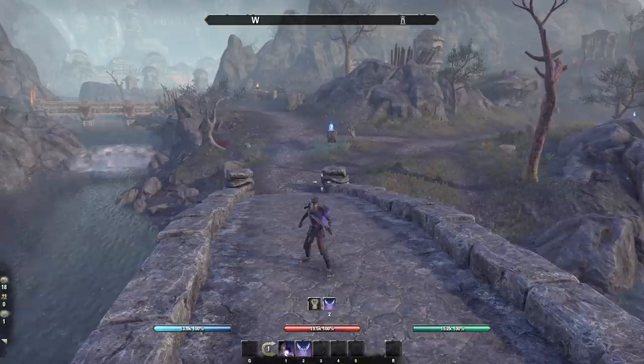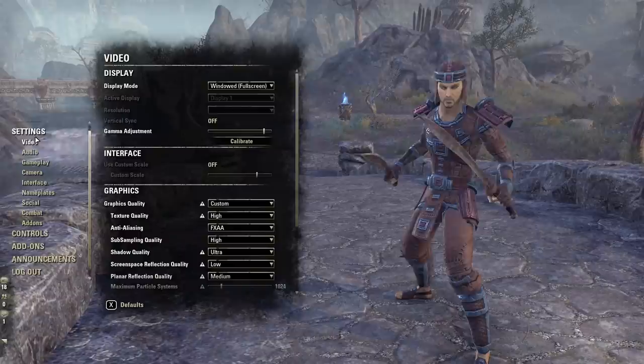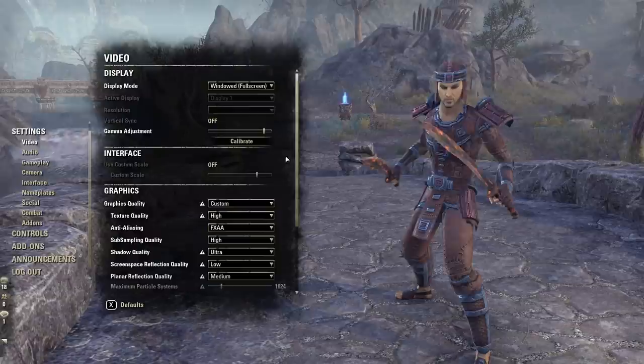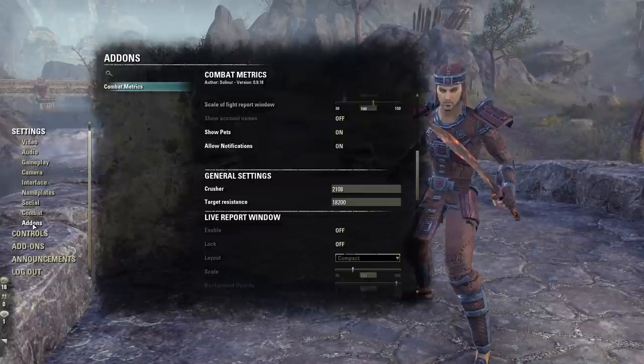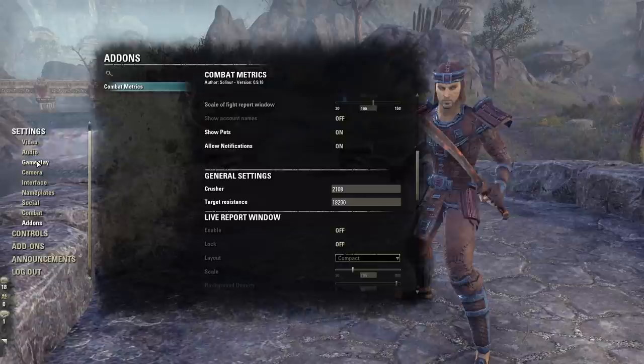The other question I frequently get is: do I use any add-ons? Add-ons are only available for PC — you cannot use add-ons on console. Since I played several years as a console player in ESO, I just don't really use them that much. The way I set up my game is completely using the base game settings — I don't use any add-ons for my interface or buff timers at all. The only add-on I do recommend or use occasionally would be anything to do with combat DPS tracking, such as Combat Metrics. That's really the only thing I make use of if I'm testing out DPS on a build.